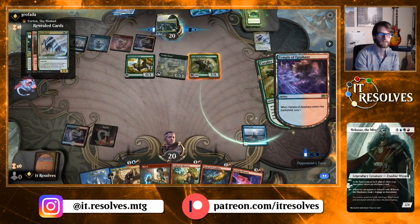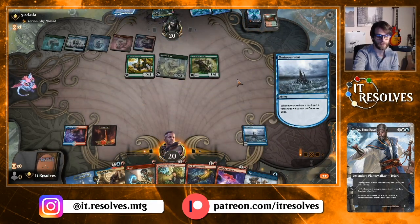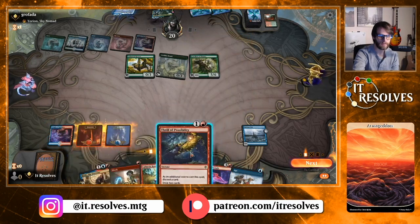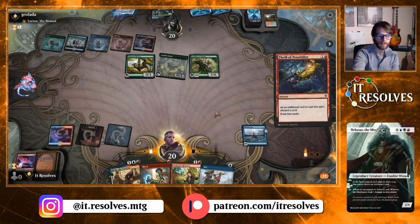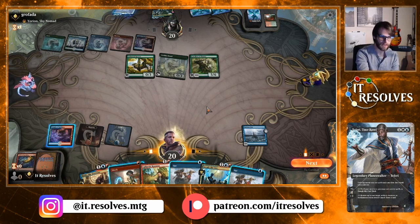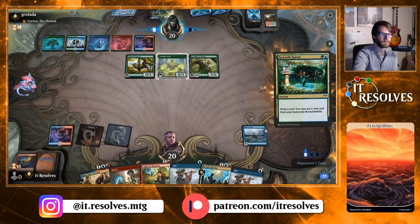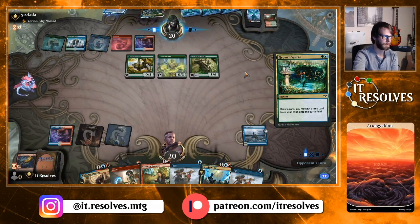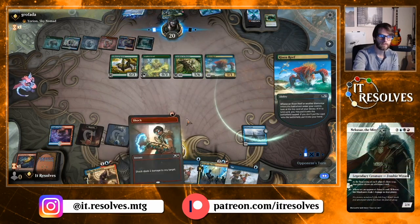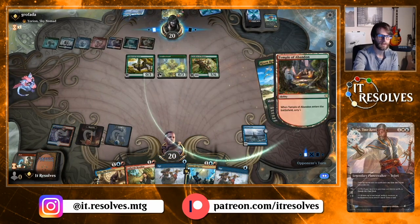Looks like they're going to try and flicker everything, which is very good for them. Nice that we get an Opt there. Let's Thrill of Possibility here — we do have Cathartic Reunion but it's okay that we don't play it here. We now have two Opt and a Shock, which can certainly get back Arclight Phoenix. Going to go ahead and shock this — it's certainly a big card to worry about in this matchup. They are getting close to casting Uro, which is obviously not amazing for us.